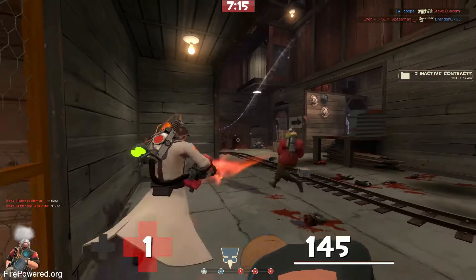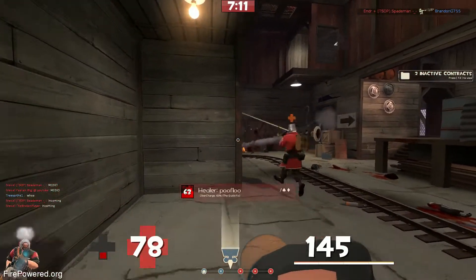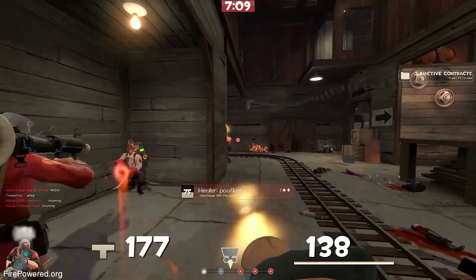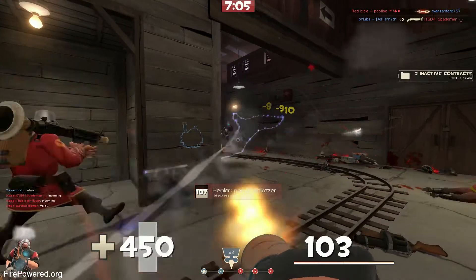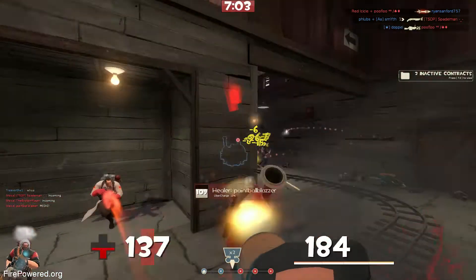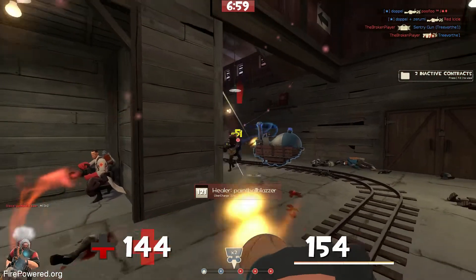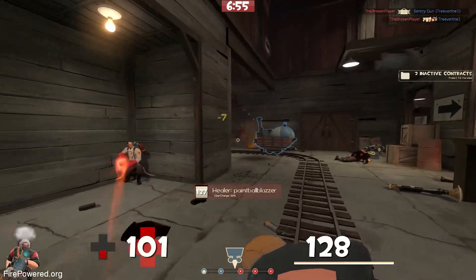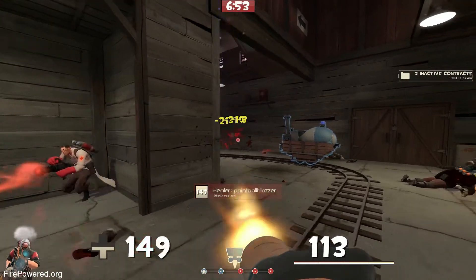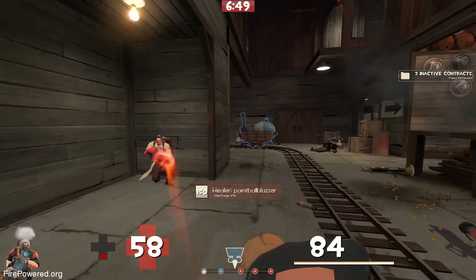I decided to switch to Heavy and see if this could be a better demonstration — I'm not really a good Soldier player, maybe I could show you the full extent here. So I'm peeking around this corner, and there's a lot. I went down to one health here, and my Medic died unfortunately because he went too far forward. But the amount of damage I'm allowed to soak up is so much greater now that I have a Medic than when I didn't. I'm sitting here trying to throw out as much damage as I can while getting healed.